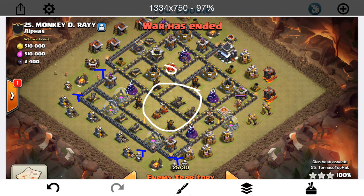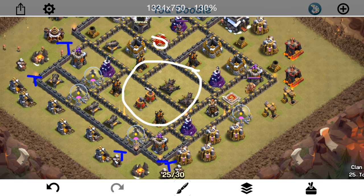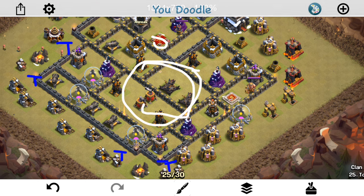A ground attack probably could work on this base, but there's no point because air is going to be more reliable. You have the four air defenses — you want to do a heavy, invasive attack, get in there, get those four air defenses, get the Queen, and do a little bit lighter on the Balloons, maybe only one Hound, some way to do less Balloons, less air, more ground — because everything, the X-Bows, the Air Sweepers, everything is right there for you. It's just served up on a platter.